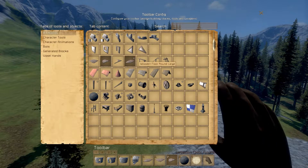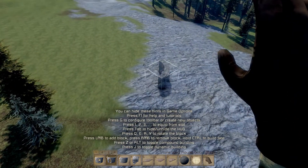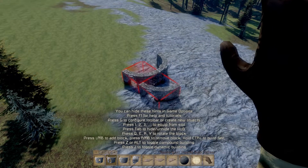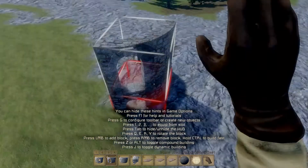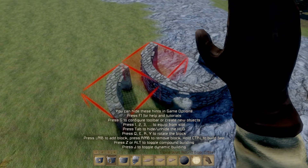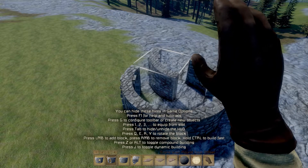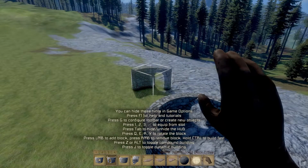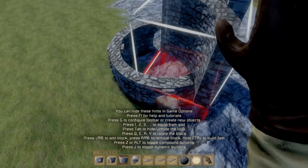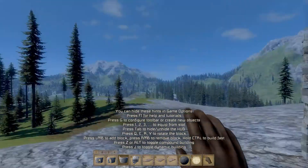Let's get into building this thing. Starting with number three here, place one here, and I will rotate it with Q. I'll press Q again to rotate it — you can change the orientation with Q and E, and Y rotates as well. All right, we'll just do some straight walls here. Do one here, rotate, do it again, rotate. Basically, that's kind of how it works.